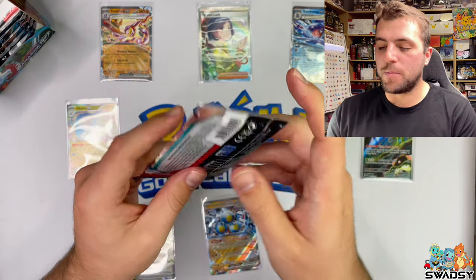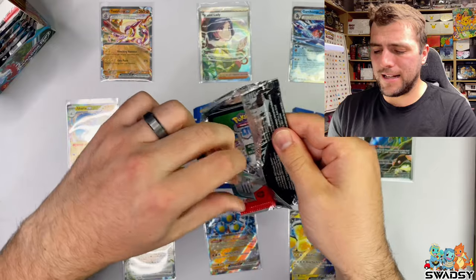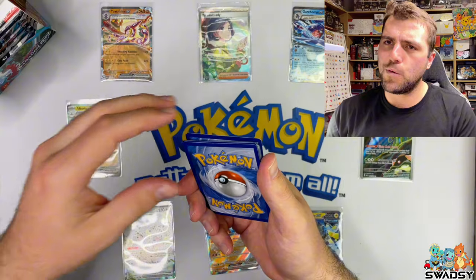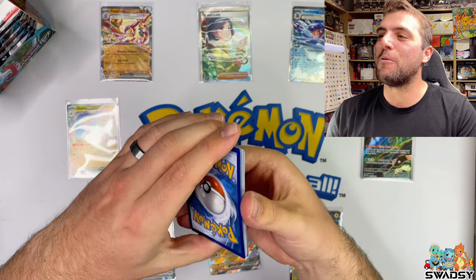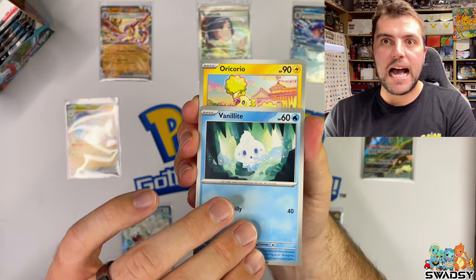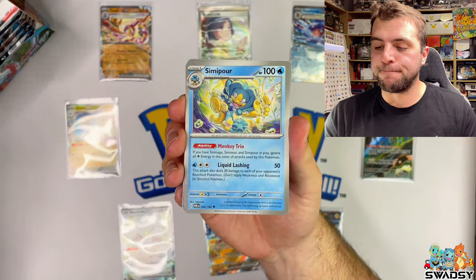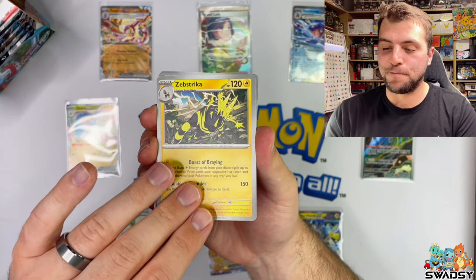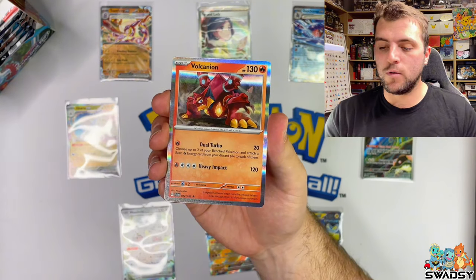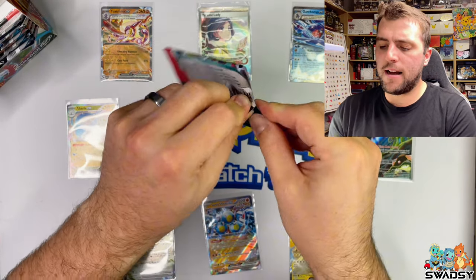Whipping straight into this Armor Rouge pack. That's right - one video a day. It's going to be crazy - a lot of editing, a lot of filming, a lot of cards. Fire Energy - Oricorio, Trubbish, Steany, Simipore, Zeb Striker, Mela Reverse Holo, Lipard Reverse Holo, and a Volcanian Holo Rare.